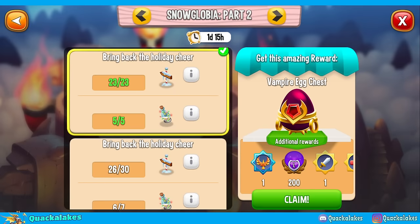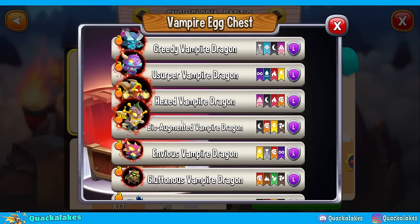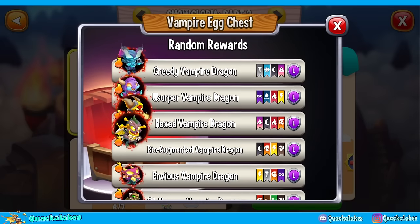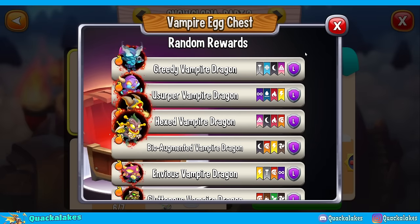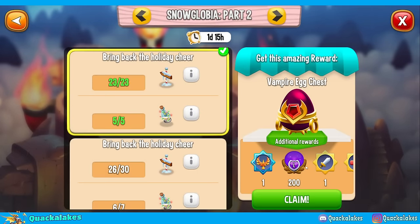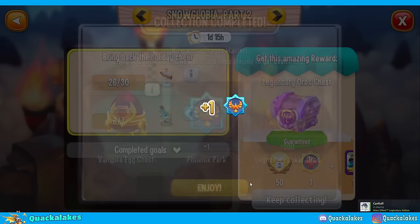Vampire Egg Chest - we are here! We have managed to get the vampire egg chest unlocked, and inside this egg chest you can get your hands on dragons like Hexed Thot and Prideful. You can't get Sinful or Blood Gold out of these, but free vampire is free vampire, and we get tons of extra jokers and some free perks, so of course we shall open it and see what we are given on this fine day.